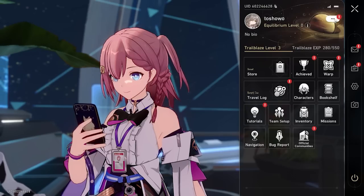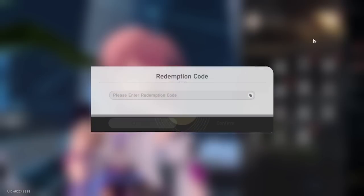To enter codes on PC, click the three dots in the top right and click 'Redemption Code.' On other devices, you'll need to use HoYoverse's official redemption code website, where you enter codes for each account — this works for Honkai: Star Rail, Genshin Impact, and Honkai Impact 3rd. I'll have a link in the description below. If you have the top-right menu in-game, ignore the website method.